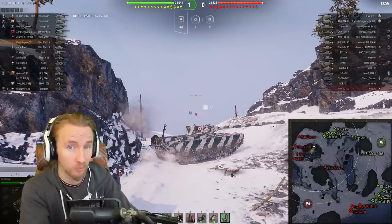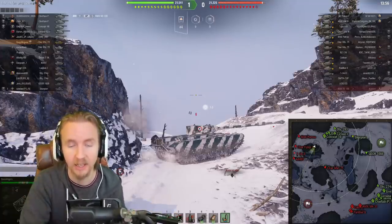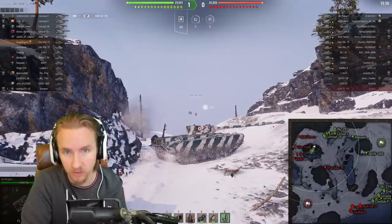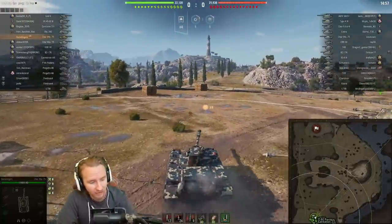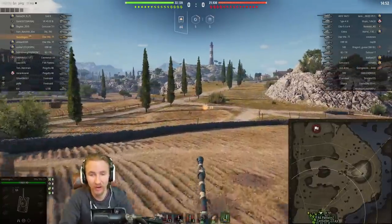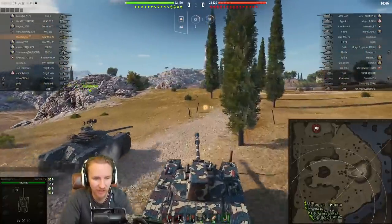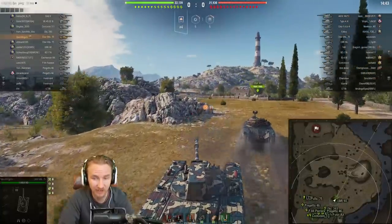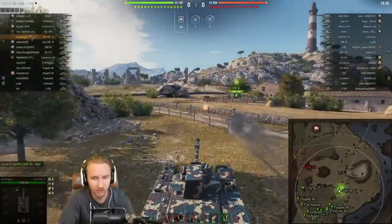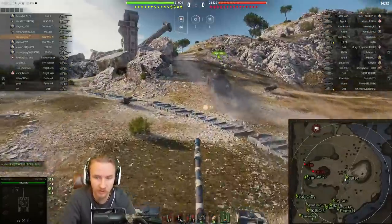For those watching to learn how to play the Char 75: you're going to have to learn starting positions, contest them, dump the mag, and then possibly get out if it's too risky to hold. On Cliff, I push up the slope almost as quickly as an EBR 90 — nearly as quickly — and the speed of this vehicle should not be underestimated. But it definitely won't get there unspotted given the poor camo rating.